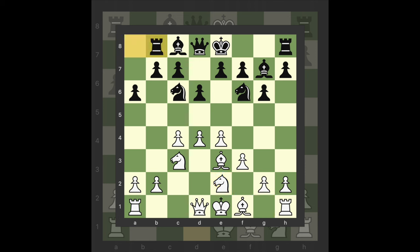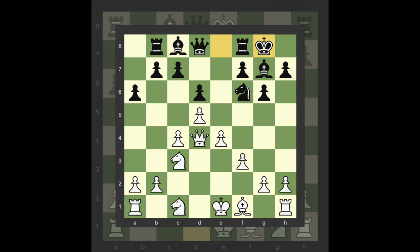Cxd5 8 Nc1 E5 9 D5 Nd4 10 Bxd4 Exd4 11 Qxd4 Castle Kingside 12 Qd2 C5 13 A4 Nh5, gave black excellent compensation with his unopposed dark-squared bishop in Korchnoi-Kasparov, Leningrad 1975.